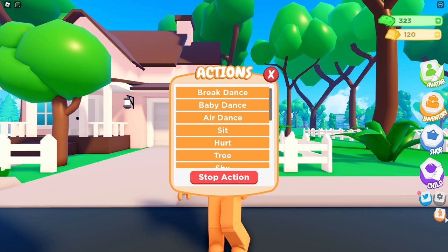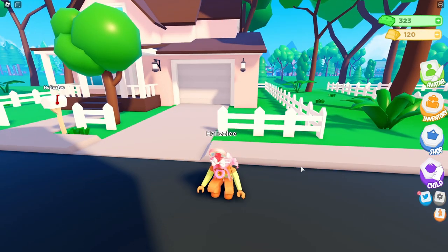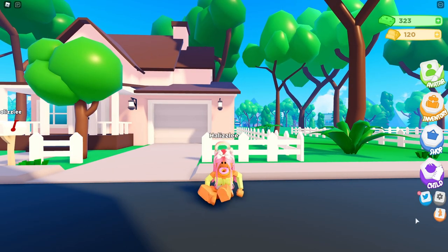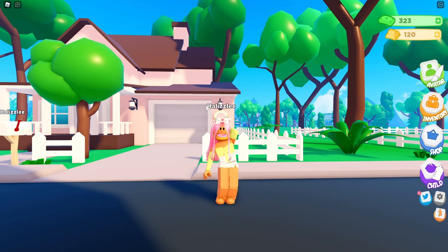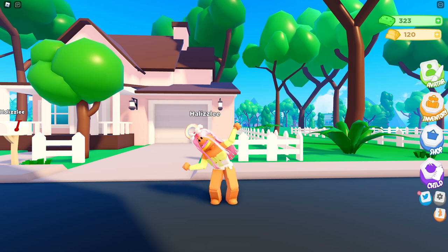Right here is the actions and emotes menu. It's this little tiny orange button way at the bottom, and you can breakdance. Oh my gosh, look at me breakdancing! I wish I could do that in real life. What's the baby dance? I've seen this dance before already. That's definitely one of my favorite dances.